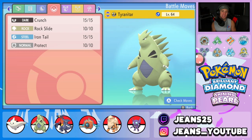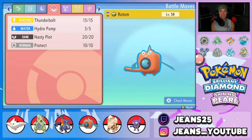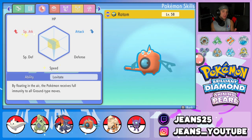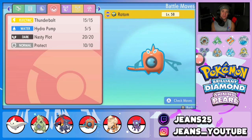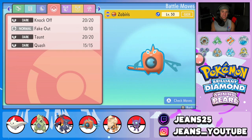Next Pokémon is Rotom-Wash, and this thing is a Special Attack monster. EVs are Special Attack and Speed — ready to just outspeed and deal massive Special Attack damage. Its nature is Modest, and that Attack drop works with the Modest nature. This thing is built for speed and hitting like an absolute truck. Moveset: Thunderbolt, Hydro Pump, Nasty Plot to set up, and Protect.